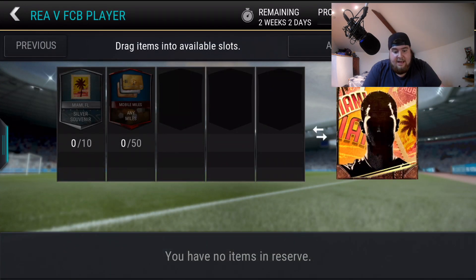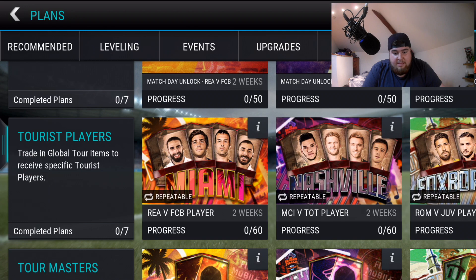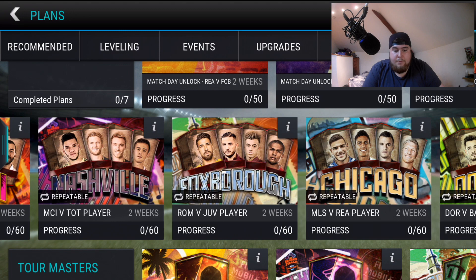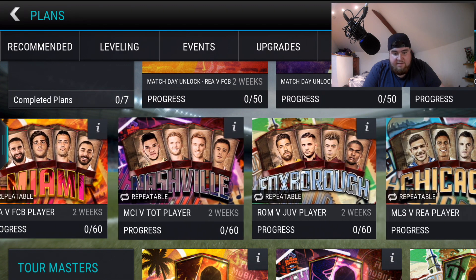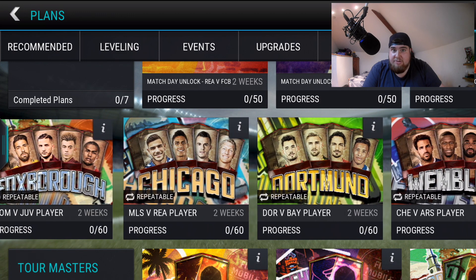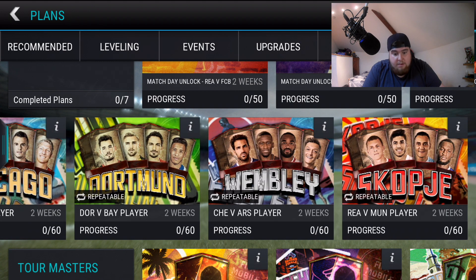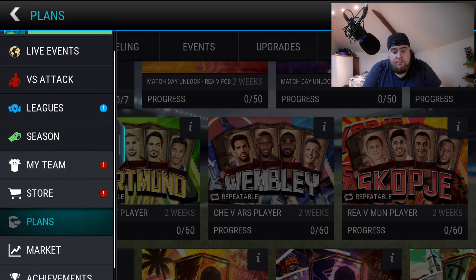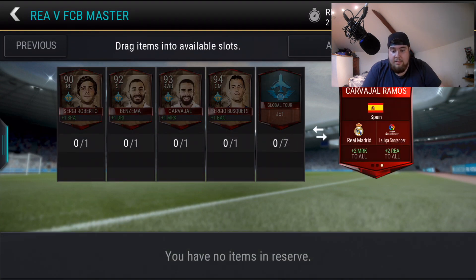For Miami you need 10 souvenirs and 50 miles to get a random player from the specified match — that's Carvajal, Sergio Roberto, Busquets, and Benzema. Man City versus Tottenham also unlocks, with players including Ederson, De Bruyne, Vardy, Schweinsteiger, Giovinco, plus Schmaltzer, Rudiger, Fabrigas, and Lukaku.